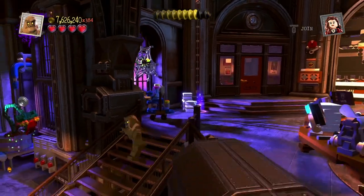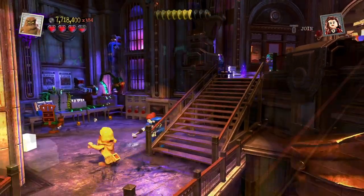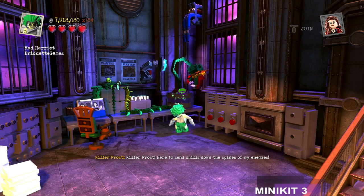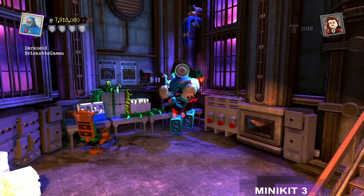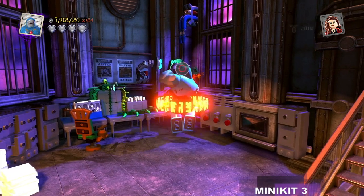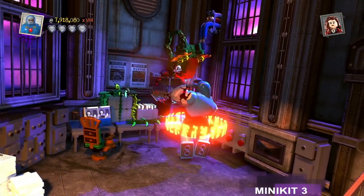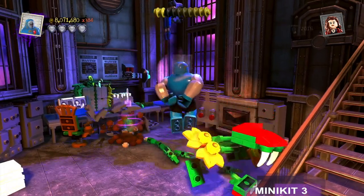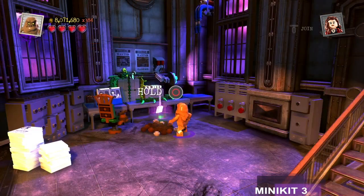A third minikit is downstairs — we're going to need telekinesis. Killer Frost! Just keep hitting the right bumper button until the prompt comes up, then hold the right button. Clayface can dig.